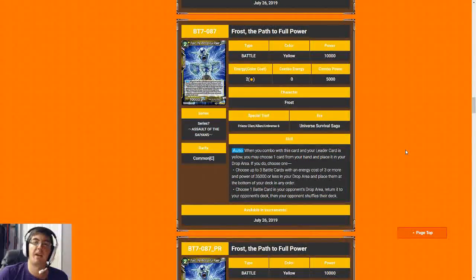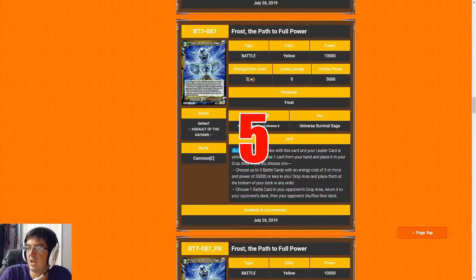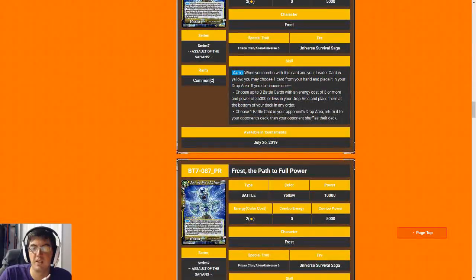Next up is Frost, the Path to Full Power — basically yellow's Tien-Shinhan Elder equivalent. Those cards I gave a four because two-drop 10k is okay but nothing exciting, and the main reason to play it is the combo ability to stack your deck on a reshuffle, which is okay but not game-breaking. Where this Frost is a little better is that he can evolve into the seven-drop, which makes me more inclined to play him. I'll give him a solid five — he might be close to a six, because you can pressure with him and then evolve into the bigger Frost as soon as you attack, getting another 20k attack. So some good value, but still not anything exciting.